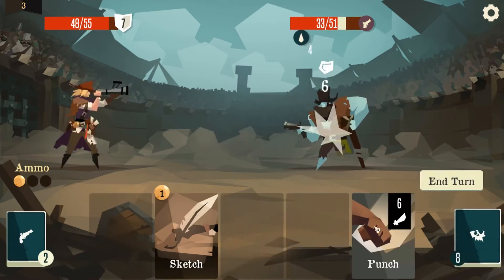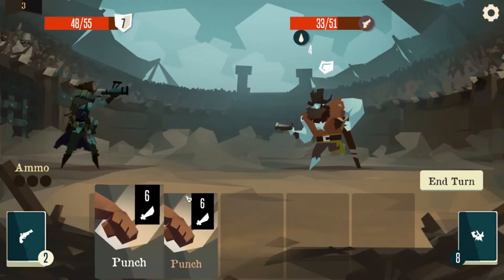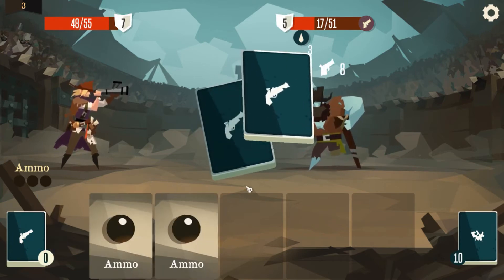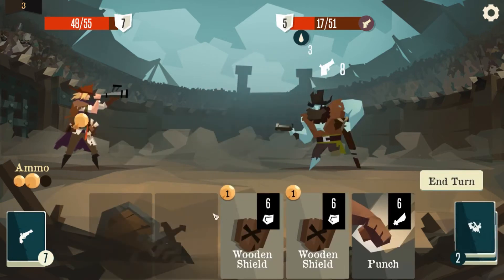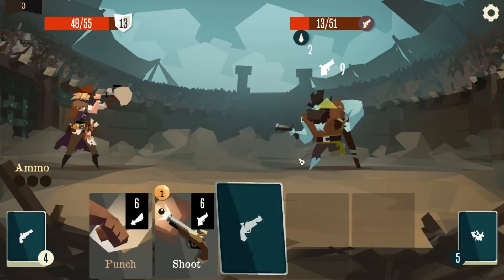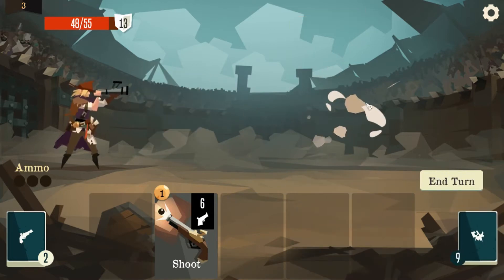Injuries. Shoot, punch. We might as well grab another punch and just hit him two more times. Easy — well, he's not dead yet, but you know what I mean. That gives us our shields. And there we go.